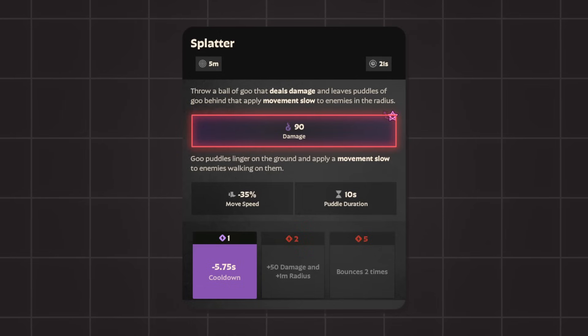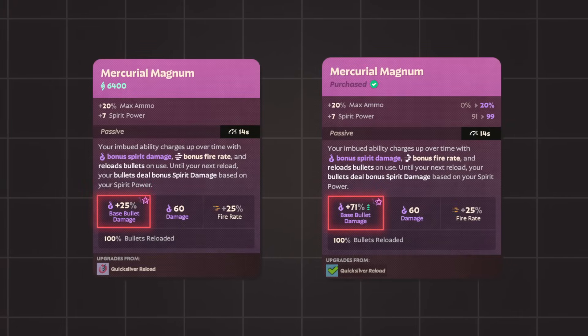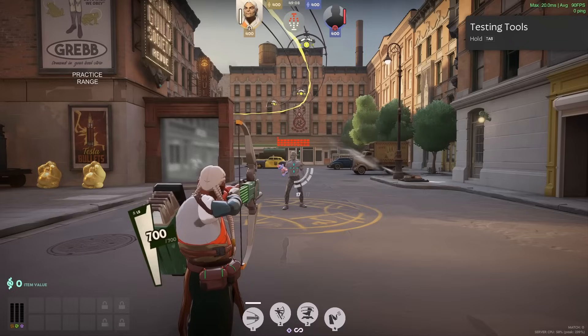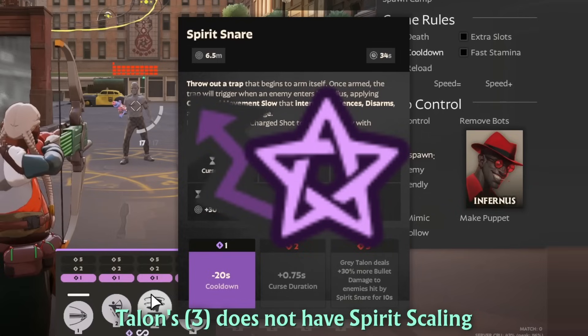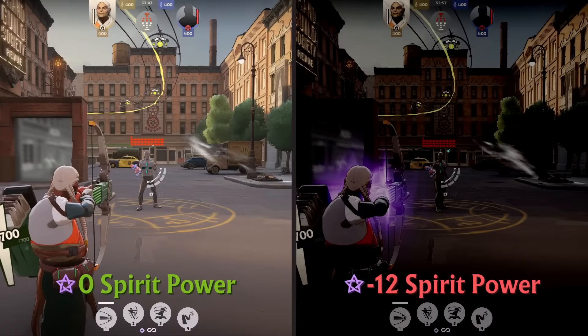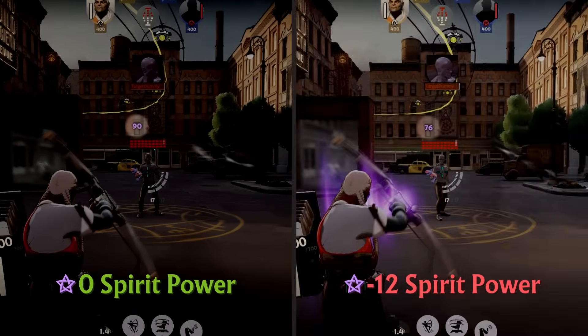Although the example I used increased Base Spirit Damage by a flat amount, there are instances where this won't be true. In the case of Mercurial Magnum, Spirit Scaling will increase the multiplier of Base Bullet Damage directly. Not all items and abilities have Spirit Scaling — this star and arrow icon will show if Spirit Scaling is present. If your Spirit Power is negative due to being affected by Spirit Sap or Silence Wave, your damage will be reduced.